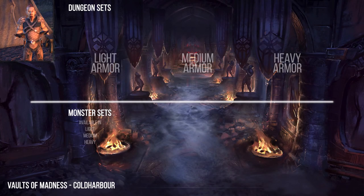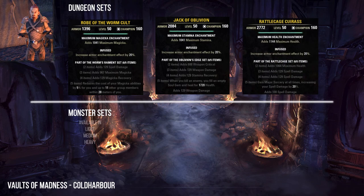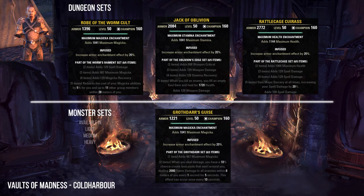The Vaults of Madness is in Coldharbour. Here you can collect the Worm's Raiment, Oblivion's Edge, and Rattlecage sets. As a monster set you can find in the Vaults of Madness the Grothdarr set.